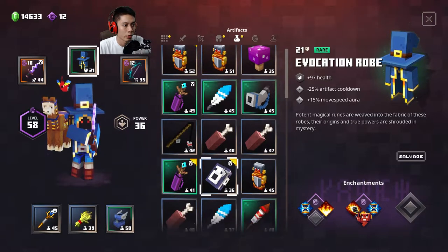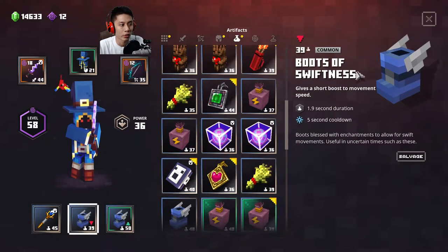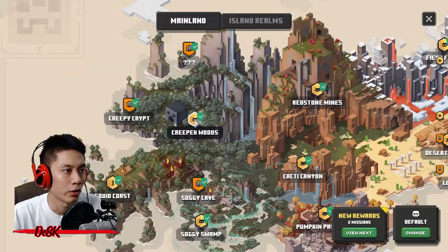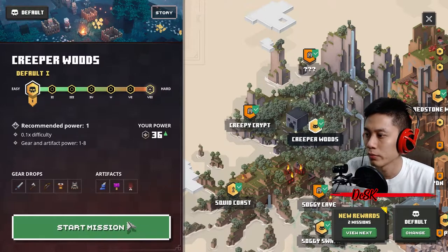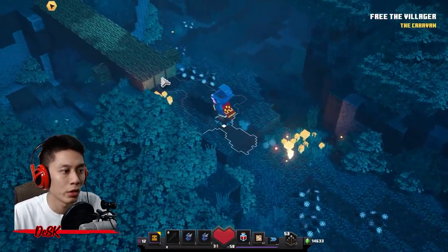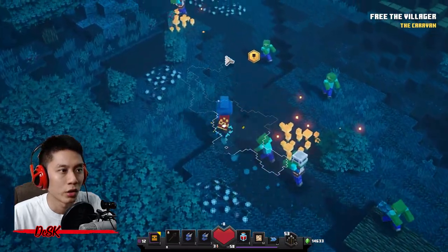Just use this one — this is the best I got. I think I got about two boots here. Here's another one I can use so I can run faster. Just choose the easiest difficulty.